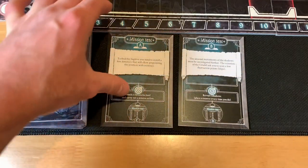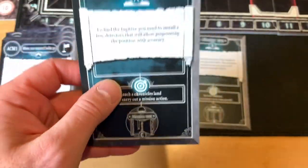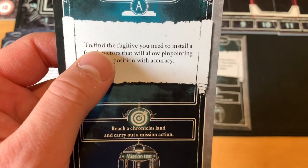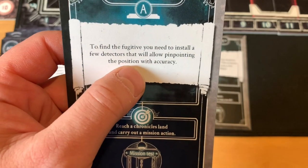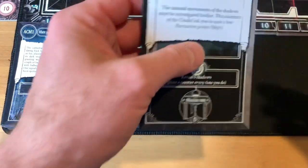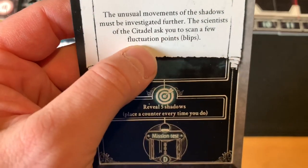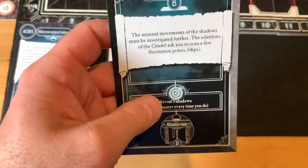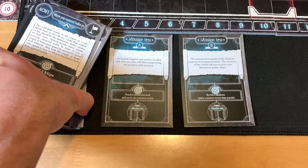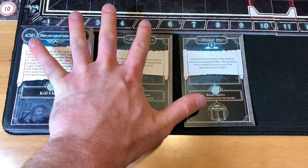When we go to set this up, we're going to be going through mission A and B. The way these missions work is you get a little bit of flavor text about the mission, then as you continue through it, it's going to ask you to grab different cards that continue the mission either in a positive or negative way. Our mission A for this scenario is to find the fugitive — you need to install a few detectors to pinpoint the fugitive's position. We also have mission B, which says the unusual movements of the shadows must be investigated further — the scientists of the citadel ask you to scan a few fluctuating points, called blips. If you've revealed five of them, you're able to continue on with the mission. Inside this deck is a whole bunch of missions and events that take place when you discover different lands in the darkness.